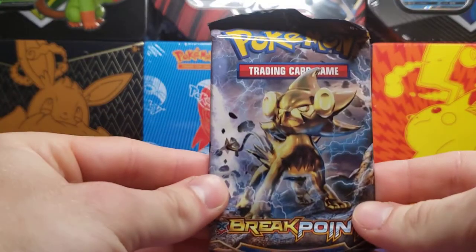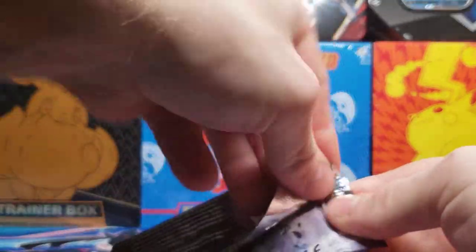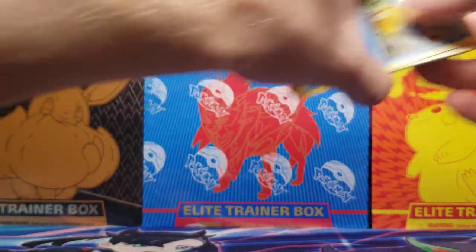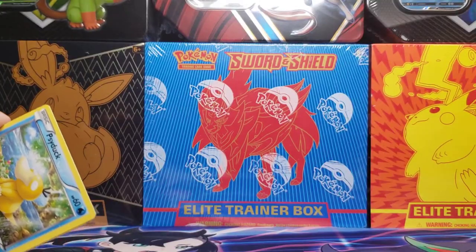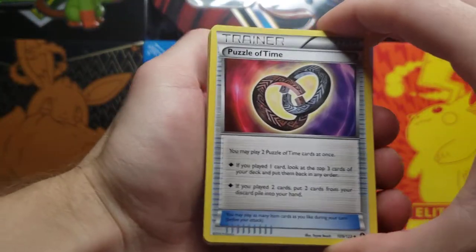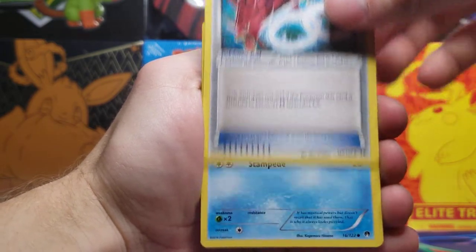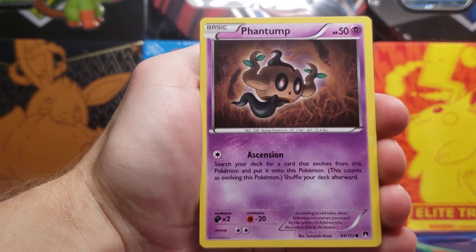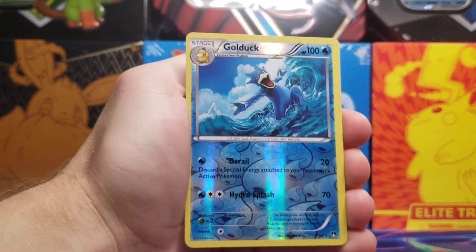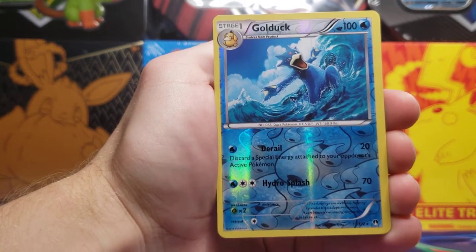That leaves us with Breakpoint. We got Break Luxray on the cover — Luxray is my favorite Pokémon, and the Pokémon line in general with Luxio and Shinx. Even just a regular rare Luxray or Greninja I would happily take. We got a Trainer card, Puzzle of Time, Aromatisse, Gyarados Spirit Link with a shiny on there, Psyduck, Phantom, Slowpoke — and there go the cards, sorry about that. We got the Slowpoke, Spritzee, and the Golduck as the rare Reverse Holo.